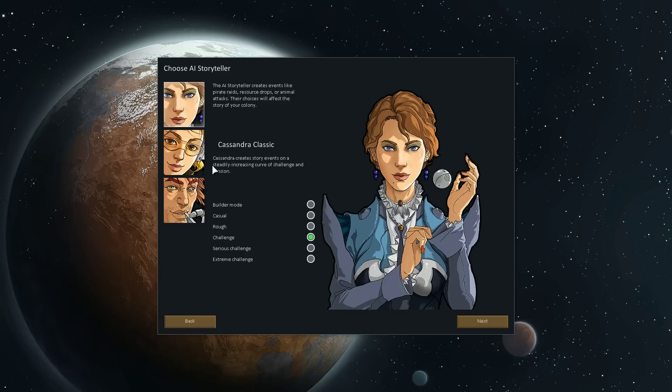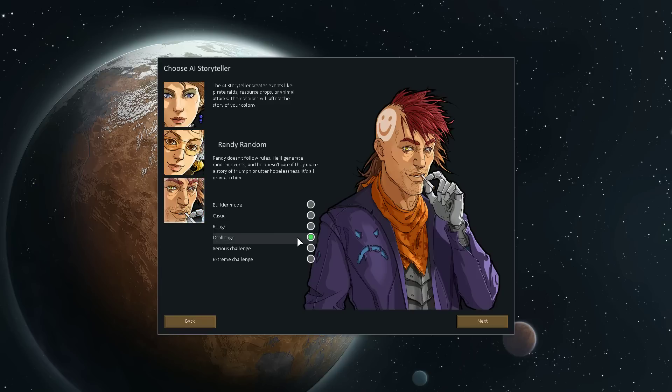So let's dive in and create a new colony. We're going to play on Randy Random for funsies. We'll play on regular challenge mode, 100% normal difficulty.